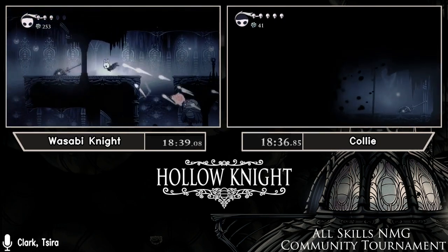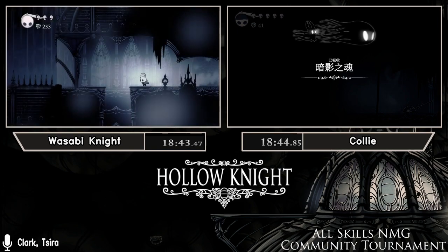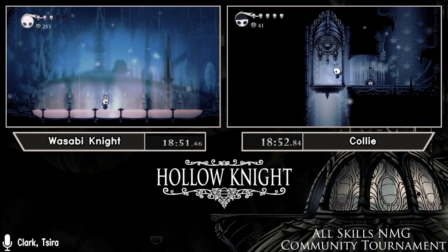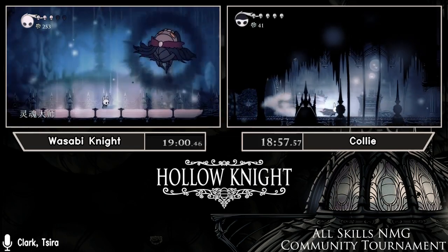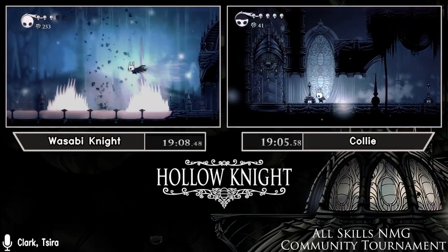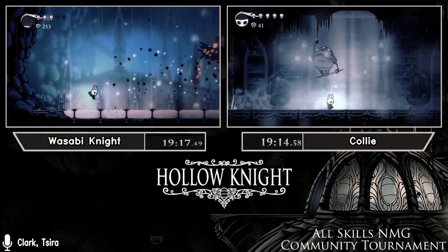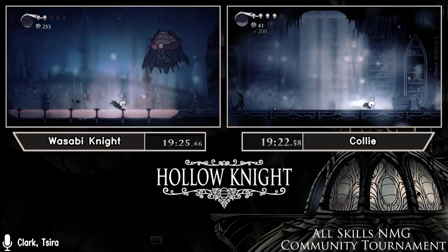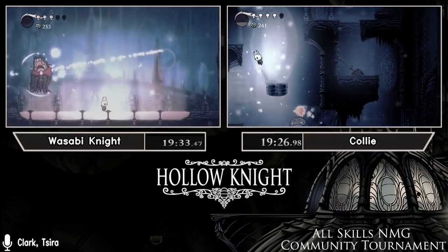Sobby is now going to Soul Master — you want as much soul as possible, at least two hits worth, going into the room. We use a strategy to kill it as quickly as possible. What Sobby did is fire two Shade Souls as soon as the Soul Master finished his opening — one in either direction. One broke the Soul Jars at the beginning of the room, giving him even more soul. He's getting poor RNG from Soul Master though, including a fireball that really should have doubled.